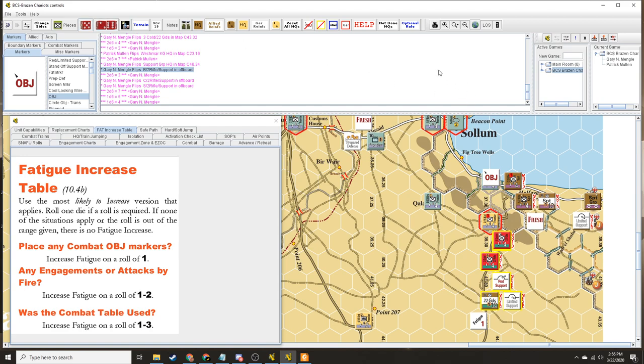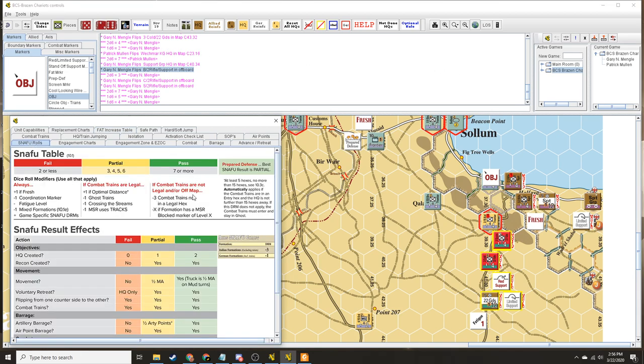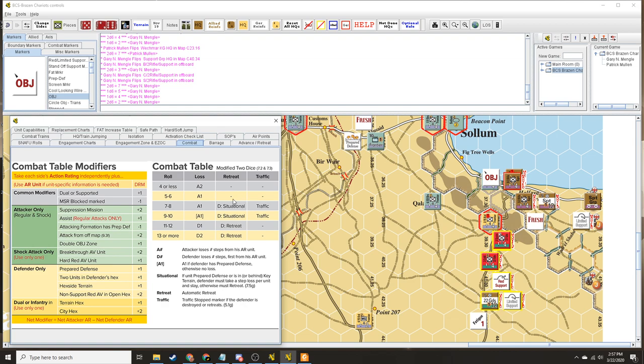Let's make a snafu roll and see what happens. Fresh is the only modifier. Roll it up. Two — so it's a partial activation. You're right about your luck, man. You can basically do the same thing again but you'd be at a minus two. Yeah, but there's only one — these are only two-step units. So I would be attacking at a net minus one... actually net minus two because you don't even have support anymore as we determined. So my average roll would just be an attacker loss. So I'm not doing that.